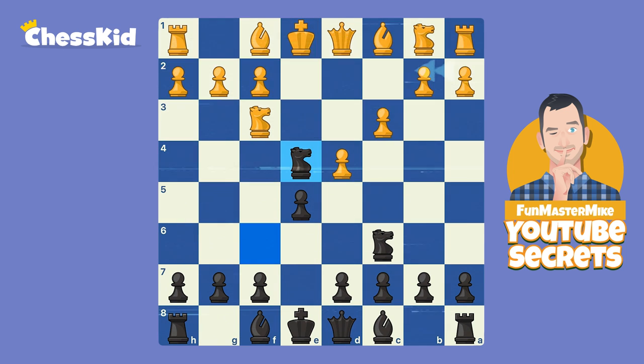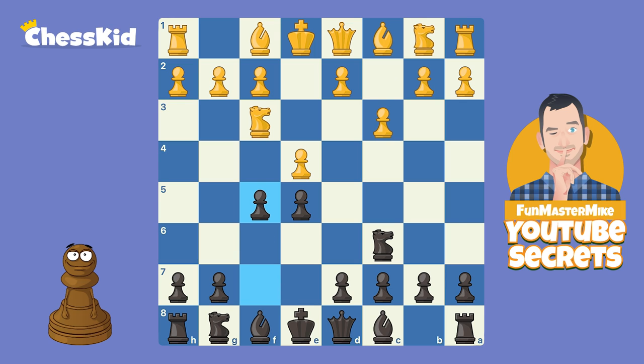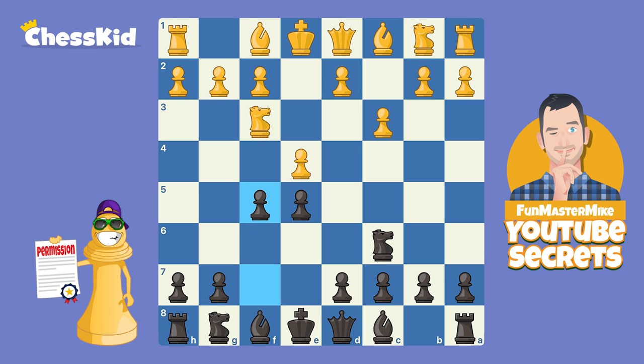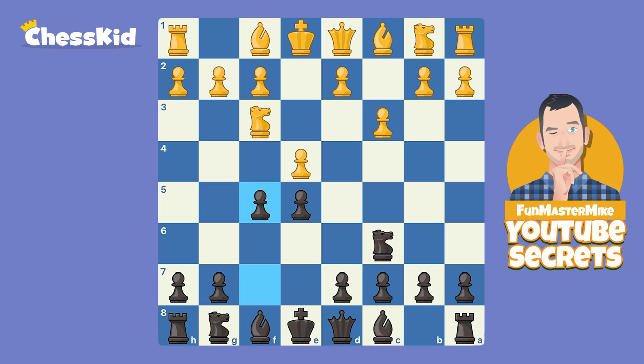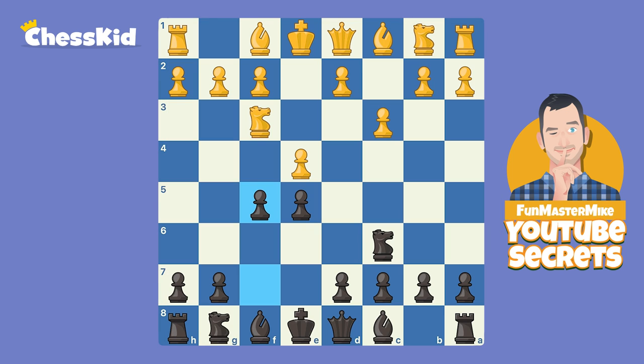If you are an attacking player, I actually have an even different option for you that I think you'll like more. So once again, after C3, Knight F6 is the most solid move. But F5 is a counter-gambit — black says no, I will be sacrificing the pawn. This is one of the times you have Fun Master Mike's digital permission to move your F pawn. Today we're actually going to follow a game where Hikaru Nakamura got beat in the U.S. Championship. He was much younger than he is today — at the time of recording this video he's number two in the world, so we're not picking on him. But I do want to show you the power of F5.